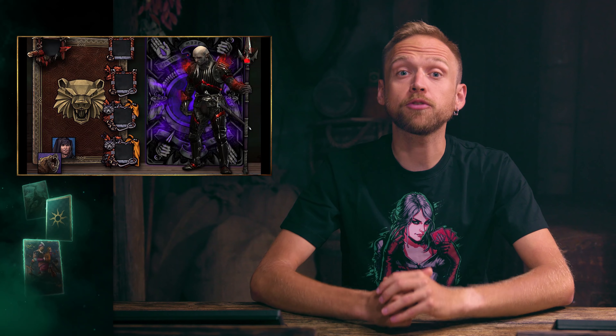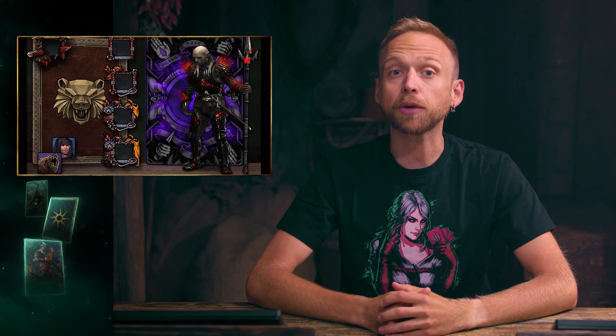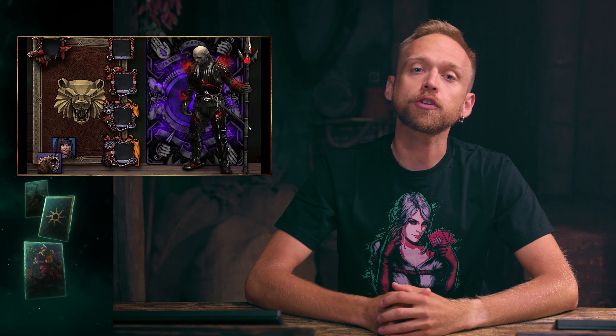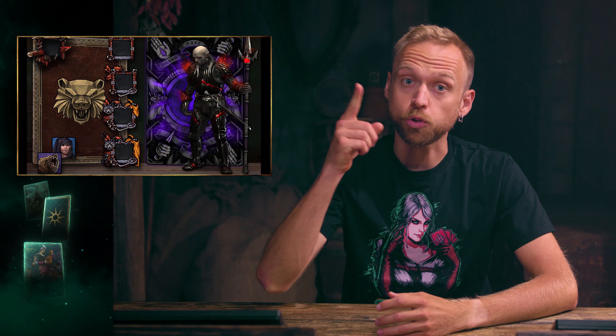New Vanity is in the shop! Jump into the Shop and get the Underworld Pack, Season of the Bear Bundle, Unseen Elder Dark Blood Armor Skin, and the blue version of the Crimson Curse card back. Some of these items are in the shop for a limited time, so don't miss out.